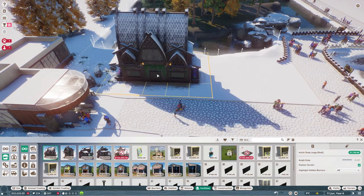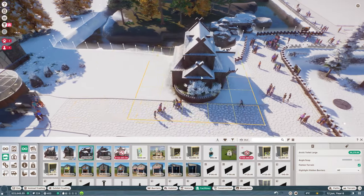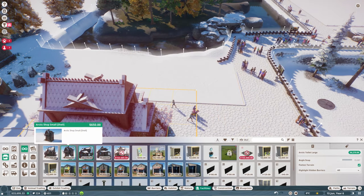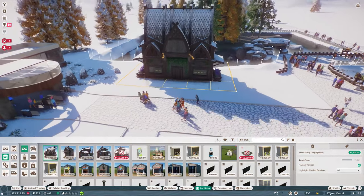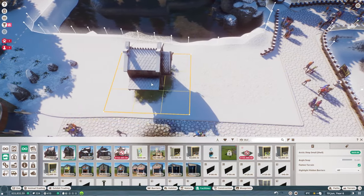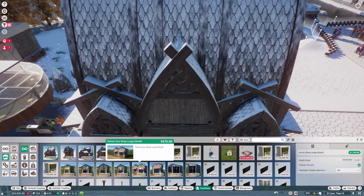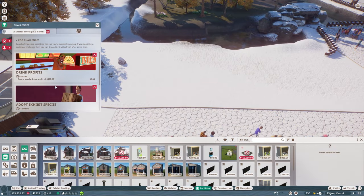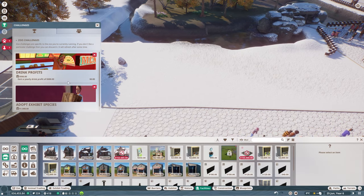I'm going to use the blueprints somewhat for the guest facilities — I could extend this along and edit them slightly. I'll have a small toilet here — probably didn't need a huge one right at the entrance. What I want is three shops here — I might use these shells and have big shops because I really love these arctic pieces. We've got a gift too — hey, we got 10% education! A little bit of money!